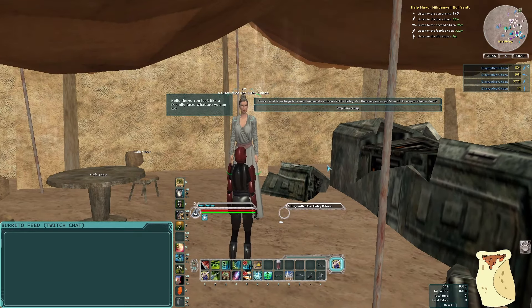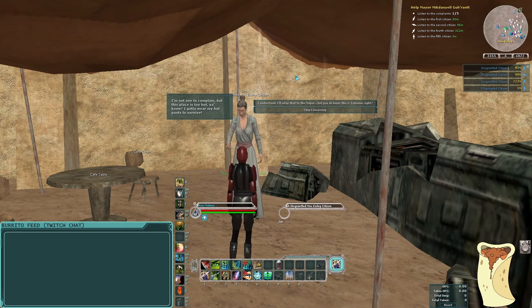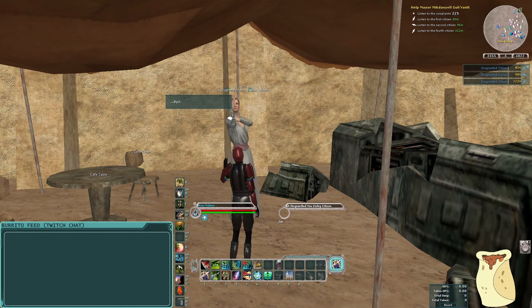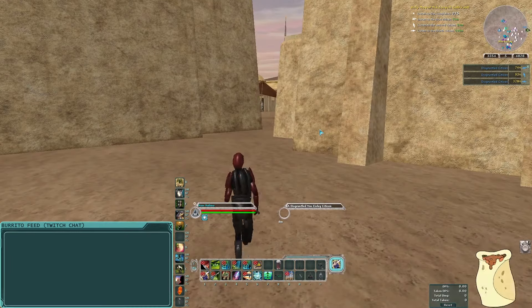Here's our second citizen. 'Hello there, you look like a friendly face. What are you up to?' I say, 'I was asked to participate in some community outreach in Mos Eisley. Are there issues you'd want the mayor to know about?' She says, 'I'm not one to complain, but this place is too hot. I gotta wear my hot pants to survive.' I reply, 'I understand, I'll relay that to the mayor. But you do know this is Tatooine, right?' And then she gives me an unknown salute.